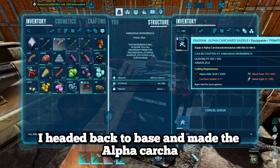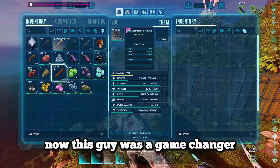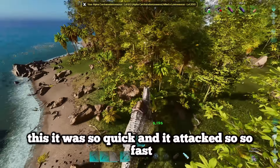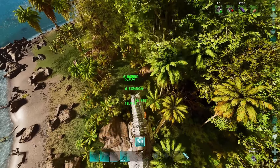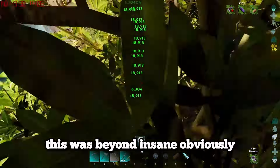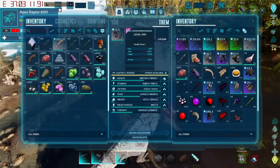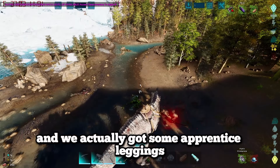I headed back to base, made the alpha karkinos a saddle, and this guy was a game changer. Literally the most broken thing I'd ever used in any Ark playthrough - it was so quick and attacked so fast. Compared to the rex and everything else we had, this was beyond insane. You could get 100 stacks and I got 100 stacks just by killing a little dodo. We went around killing things and got some apprentice leggings from an apex raptor, our second piece of the alpha set.